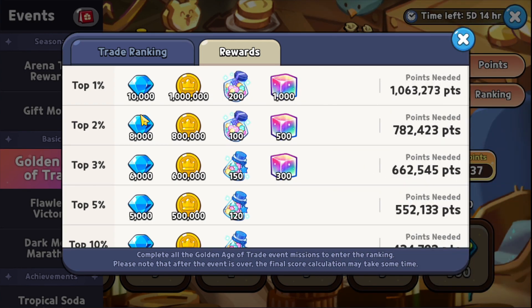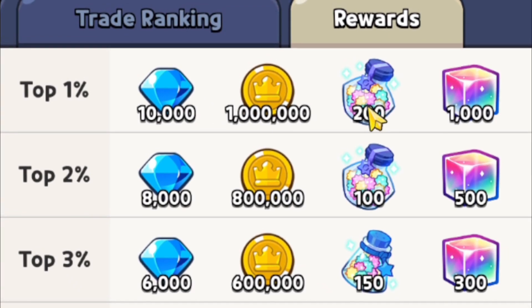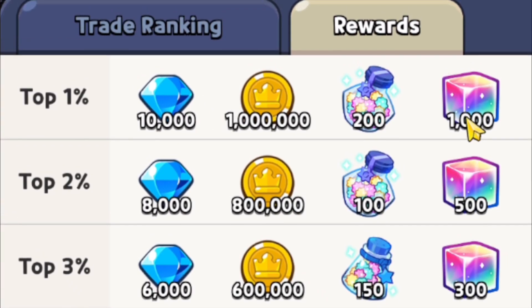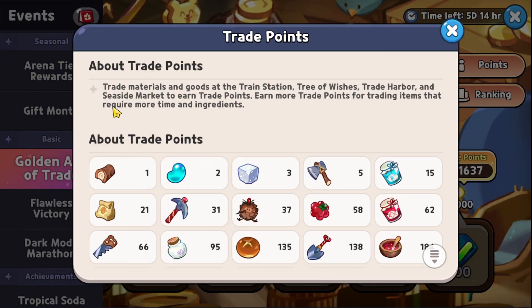As you can see here, based on your rank at the end of the seven days for the entire event's timer, you're going to be getting some additional crystals, gold, experience star jellies, and even rainbow cubes for the top three percent. The top three percent is not really that hard to achieve, and even if you don't hit the top three percent you're still going to be getting a massive amount of crystals, gold, and experience star jellies just for jumping in the game and playing in the next six days.